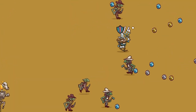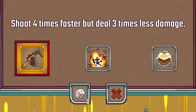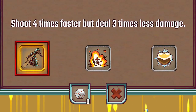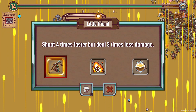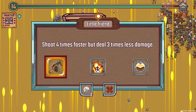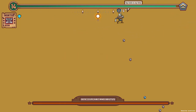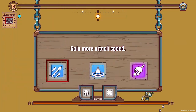Gold coins — oh, there's loads of gold coins over here! Oh, there's a chest down here, I don't know where that came from. The option: shoot four times faster but deal three times less damage. Technically you are increasing your damage per second, so I think I'm going to take that. Oh my goodness, look how fast we're shooting! Oh no, we've got a boss as well — we've just unlocked the next boss. We've just got an upgrade though: gain more attack speed.